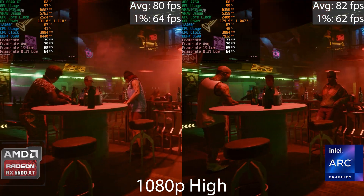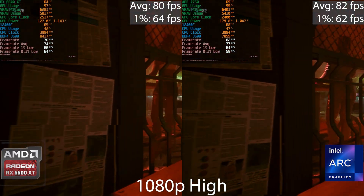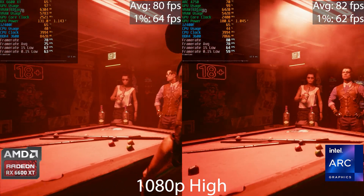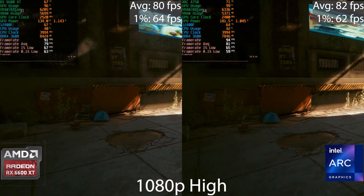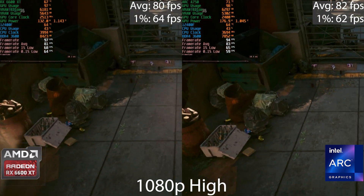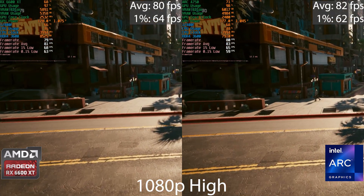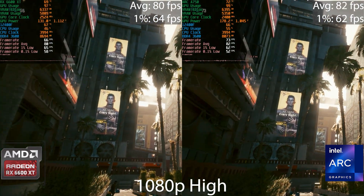Starting with Cyberpunk 2077 using the in-game benchmark at 1080p on the high preset with upscaling manually disabled. On the left is the 6600 XT and on the right the A750. Frame rates are pretty identical — the Intel edges slightly ahead in averages but the lows are slightly higher on the AMD card. The power draw on the 6600 XT is quite a bit lower. All in all the experience is identical and you wouldn't notice any difference without a frame rate counter.